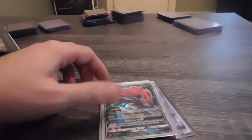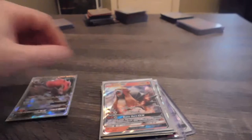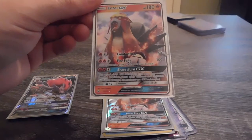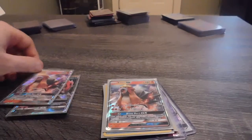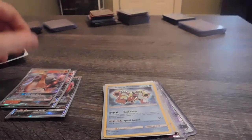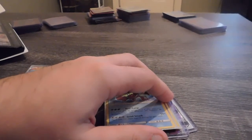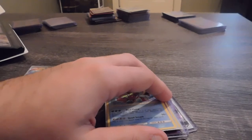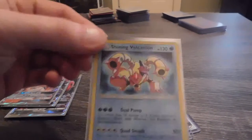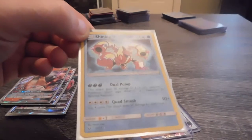All right, next set — this is a small set, this is Shining Legends. I have a Zoroark GX. I have an Entei GX — two of those actually. Who was y'all's favorite legendary dog Pokémon: Entei, Raikou, or Suicune? I love these Shining Pokémon cards — Shining Volcanion.